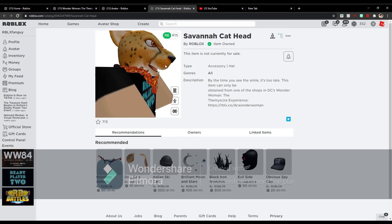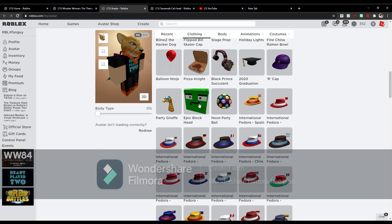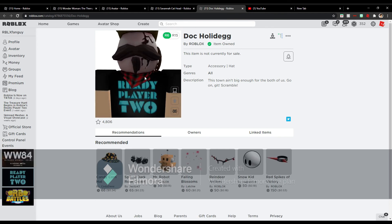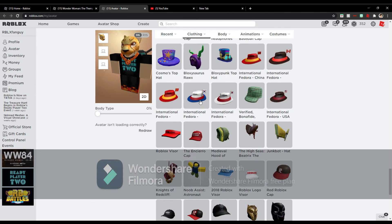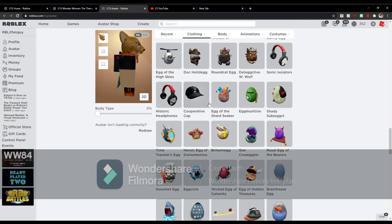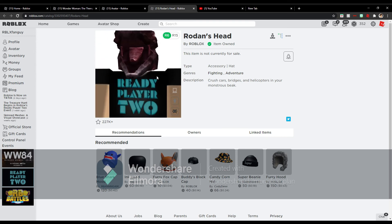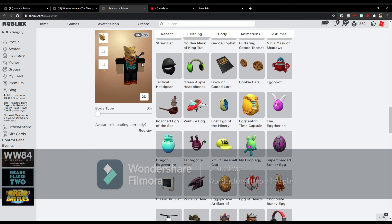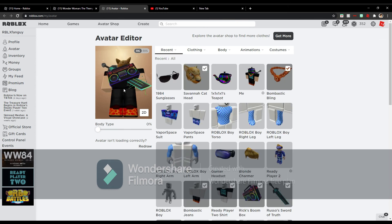The item actually looks really cool — it's not like those things where it's completely blurry. A lot of event items, especially ones that cover your character's head, are all pixelated and blurry. This one though — it's actually not bad. They kind of fixed it but you know what I mean about others being poorly made. There's also a tail item but I'm not gonna get that because I'm not a furry.